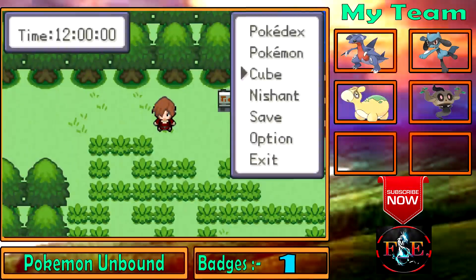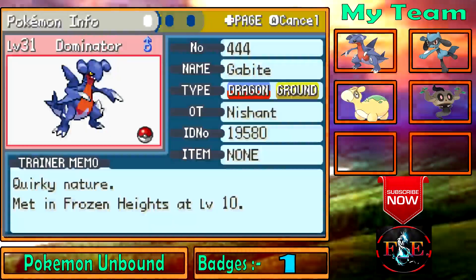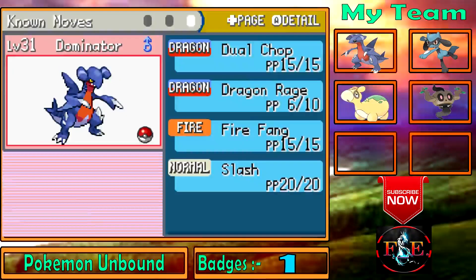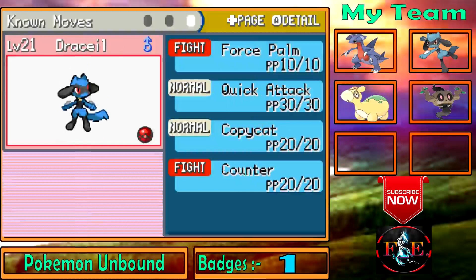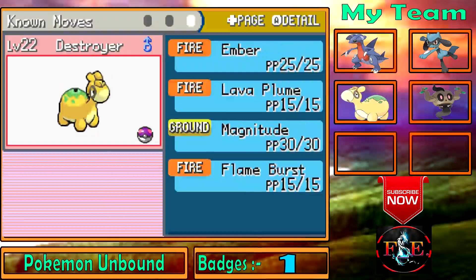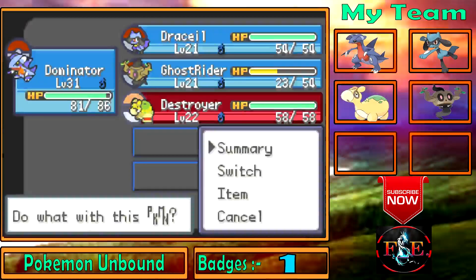As you can see my team: I have Dominator at level 31, knowing Dual Chop, Dragon Rage, Fire Fang, and Slash. Our Drusil is level 21, knowing Force Palm, Quick Attack, Copycat, and Counter. Ghost Rider knows Confuse Ray, Astonish, Faint Attack, and Nightshade. And our Destroyer — Pneumal — knows Ember, Lava Plume, Magnitude, and Flame Burst. This Pneumal is such an awesome Pokemon, and once it evolves into Camerab it will be awesome.